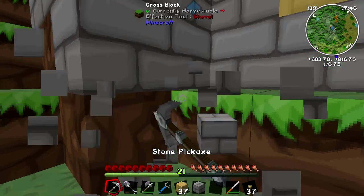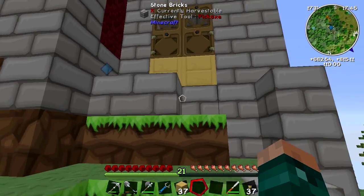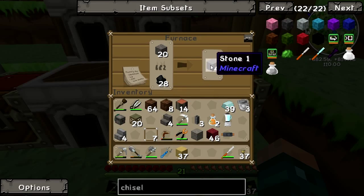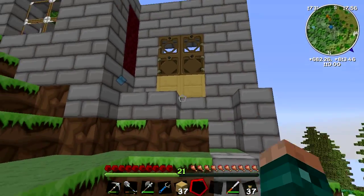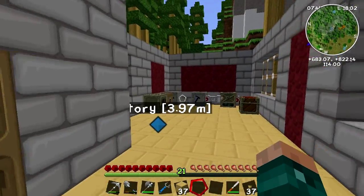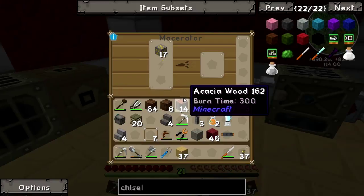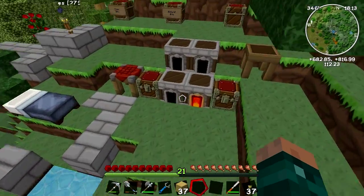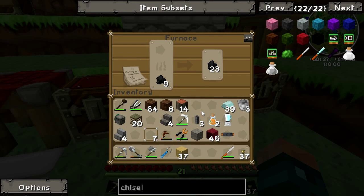Let us just pop in some basic stone bricks because that is going to have to be how these work. The gold is going through — I am really happy with that. Are we out of power? We are out of power. We will need a better power supply for next time.